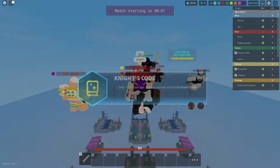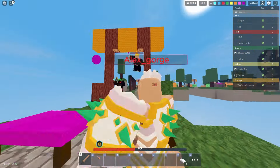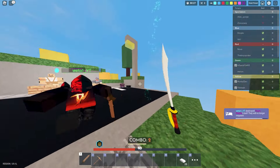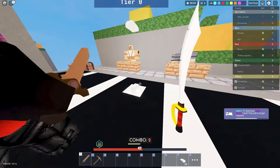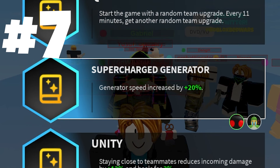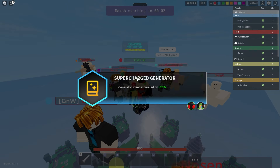Number 8 is Knight's Code. You get plus 22% damage on whatever you're dealing, and the only catch is you cannot use the enchant table. Honestly, that sounds like a fair trade — I don't really care about using the enchant table if I'm going to get that plus 22% damage on top of everything I'm doing. I'm taking it.